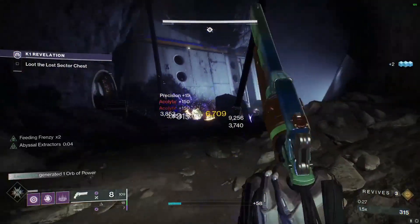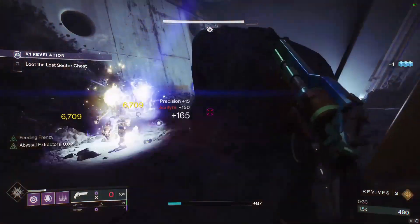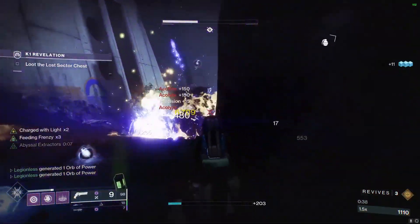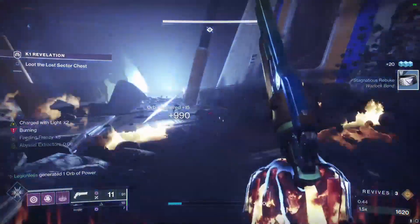The first thing we're going to do is clear this room using cover — we're going to kill all the enemies that we can before we take out the barrier champion. Once this room is cleared we'll move up and take out the barrier champion by using our sniper.